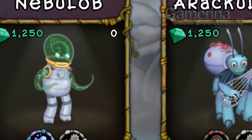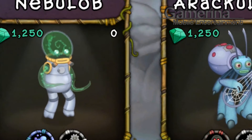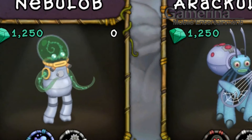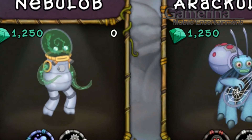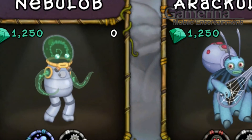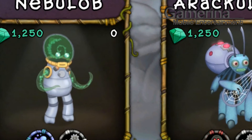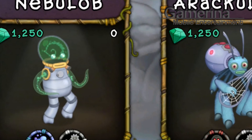In order to get the Nebulob monster, you need to breed it with the Ghast monster and the Rebro monster in the Iterio Island breeding structure. The breeding time is 42 hours, and if you want to buy this monster, it's going to require 1250 diamonds. Thank you.